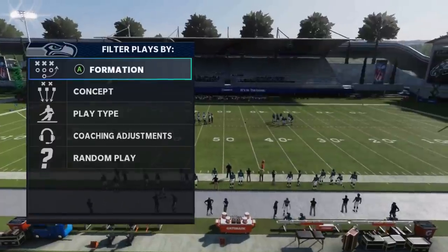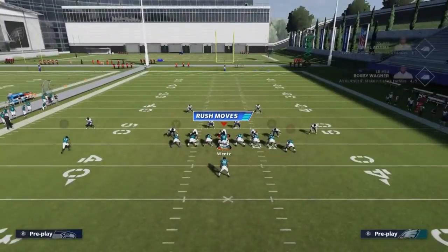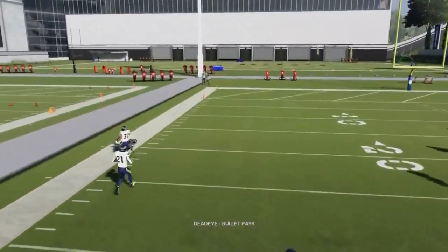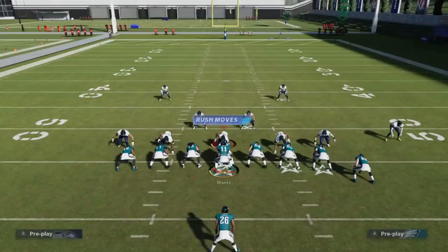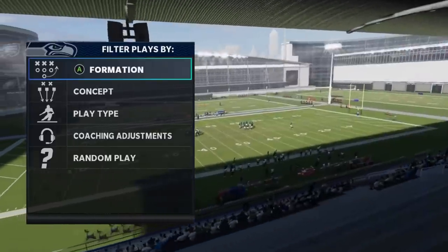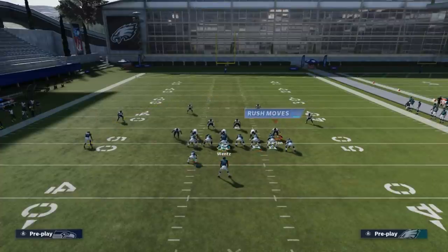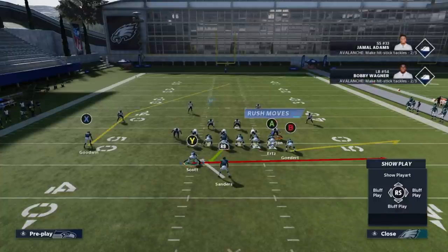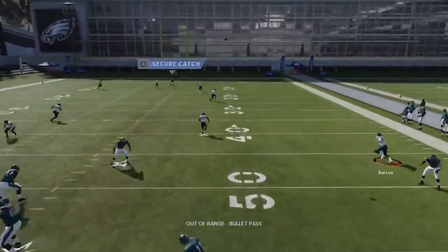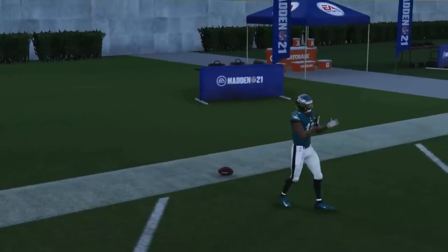Next up, we got the PA Flood. Just a cover two play — put the wire out on streak, and cancel the play action because it could mess up the timing. The X route is going to get open to the sideline. Just bullet, pass lead to the side, and make sure you safe catch so that you don't go out of bounds. Next up, we got the PA Boot Slide. Against cover four, you want to put the B route on an out route or a flat route — just something short like that. They just fall flat and it lets the receiver get behind them, so they're way out of position.